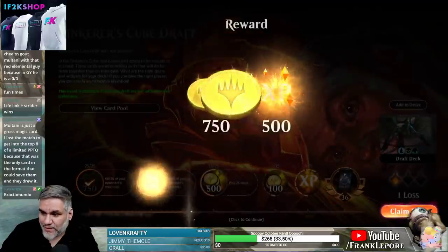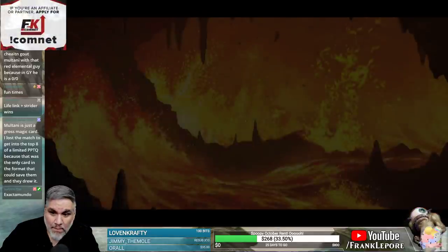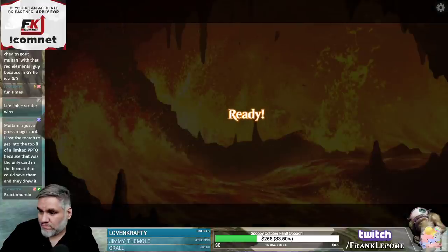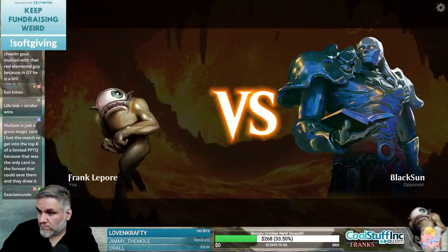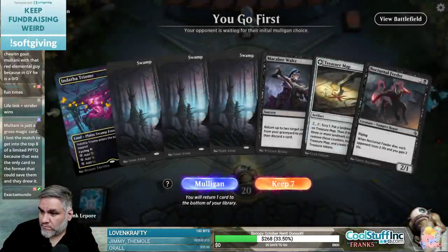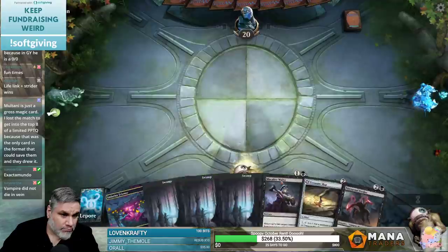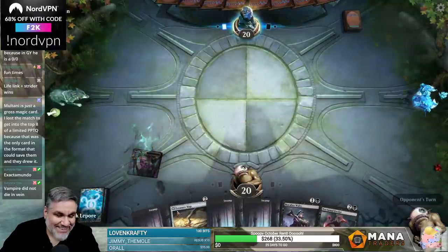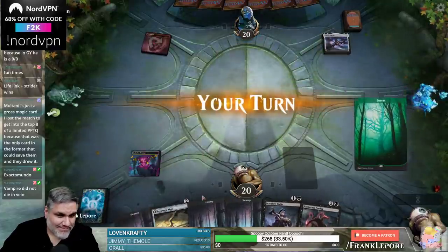Sometimes you just run your Sanguine Vampire into their Multani. But it's okay, because it gains you 4 life and they lose 4 life. Vampire did not die in vain. See, that's funny.